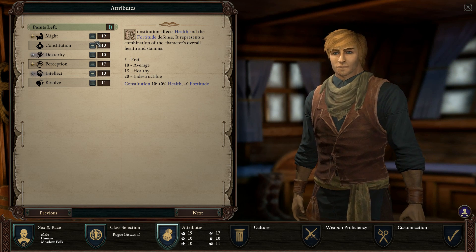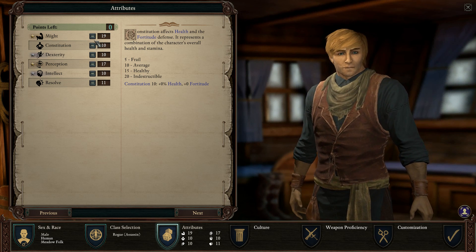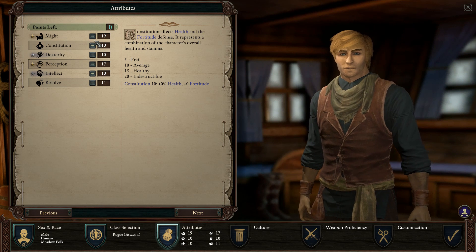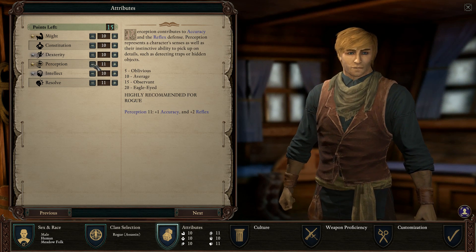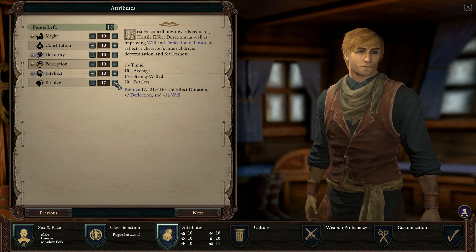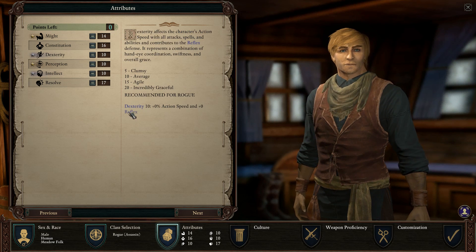For street fighter rogue, you need resolve, constitution, and might. Street fighter rogue is a tanky multi-class rogue mixed with a fighter — stances, the ability to riposte and hit enemies back when hit, and a lot of deflection. So street fighter will need a lot of resolve and constitution because he's tanky, and some might to actually hit something.